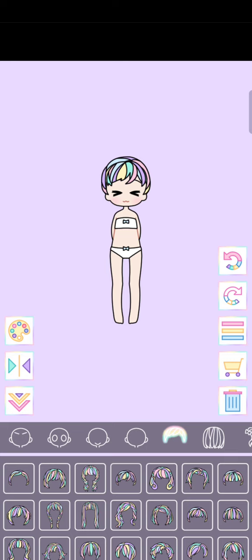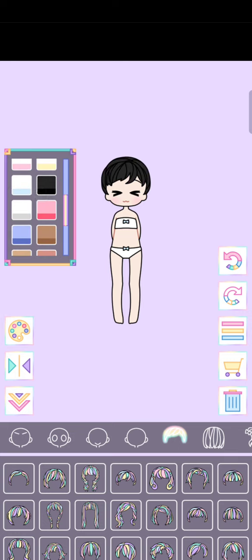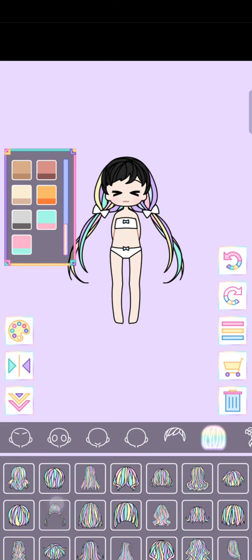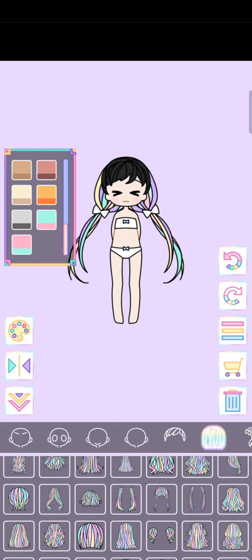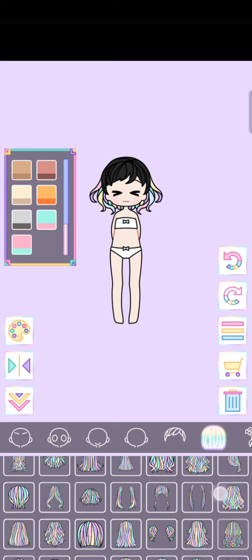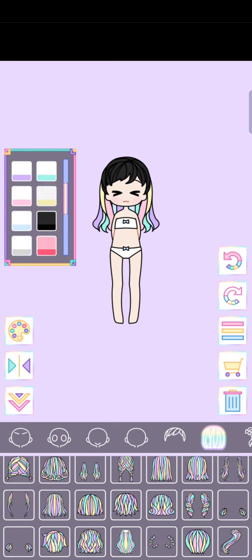We can also change the hair color. Right now it's rainbow but I have black hair, so I'm gonna choose this — but it's kind of brown. Only in the sunlight it looks brown. What looks like my hair best? I like to keep my hair open, so I'm just gonna choose some open hair. This one looks really amazing!